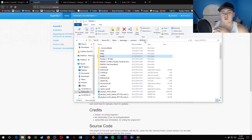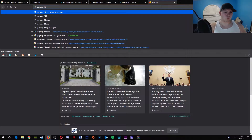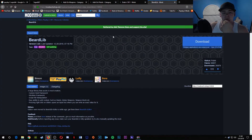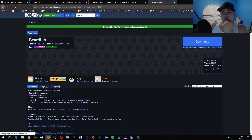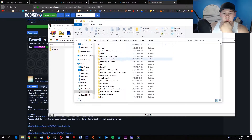So all these mods pretty much require Beardlib. If you're starting fresh and you don't know how to do it, just go to Google and type in 'Payday 2 Beardlib'. I recommend Mod Workshop for everything, really, because that's where I get all my mods from. Just download it, go into it, and drag that into the mods folder.